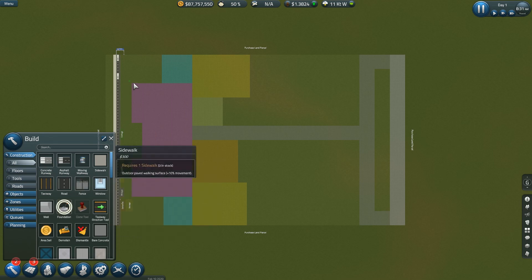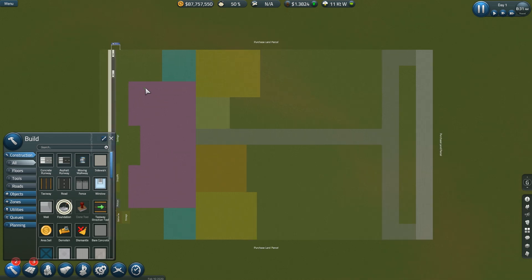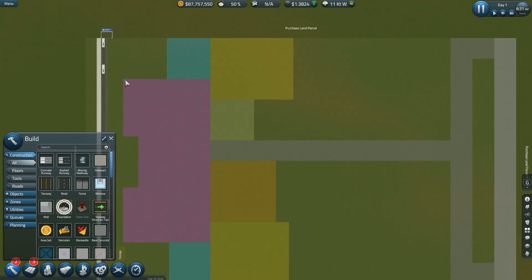The shape I've got here for the main terminal building — I like it, but it's going to force me to build this in three sections. I'm going to do these two first, then I'm going to try to connect these so I don't get a wall in between. If that works I'm going to be very happy. I'll speed this up a little bit to get things happening.